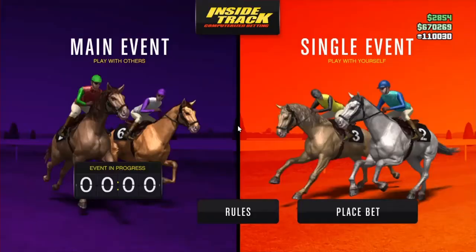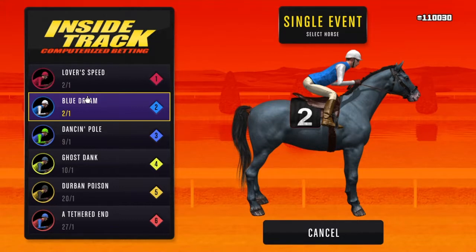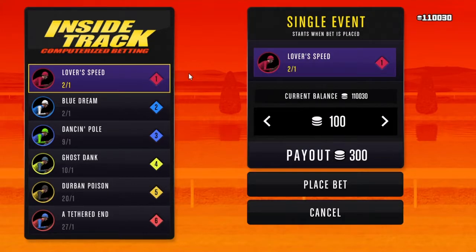What you want to do is place a bet. You do not want to go to Play With Others — you want to go to Single Event. You always want to bet on the number one person. Never bet on any of these other guys. The number one person is 90% of the time guaranteed to win. When you see the same number like this you could choose between them, but I always pick number one. I got over a hundred thousand tokens off of this already.